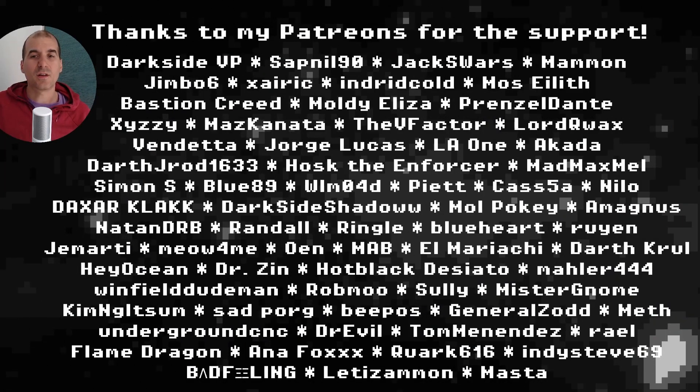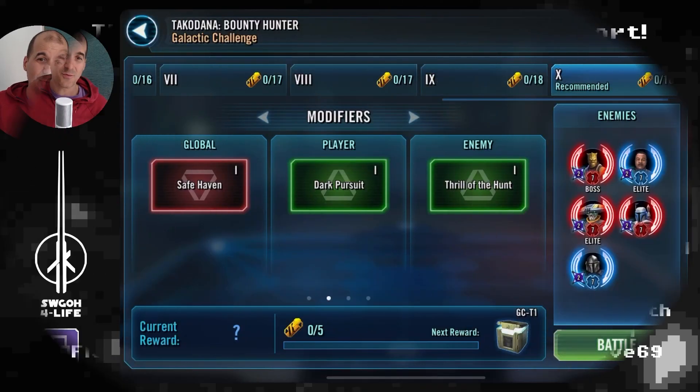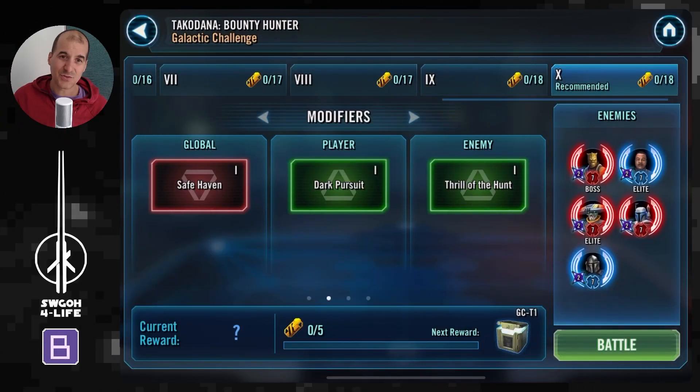Hello, my fellow holotable heroes, welcome to another galactic challenge video. I'm back home giving you the Beat Dynasty experience. Because it's Friday, it's another inquisitor challenge. Unlike past ones, this one has the return of the purge feat, so getting the gold crate requires a bit more effort. I'll cover the modifiers and feats, then show the battles that allowed me to unlock the gold crate — four battles in total.